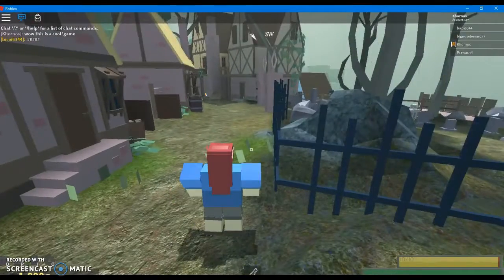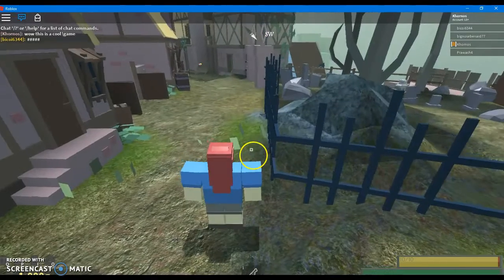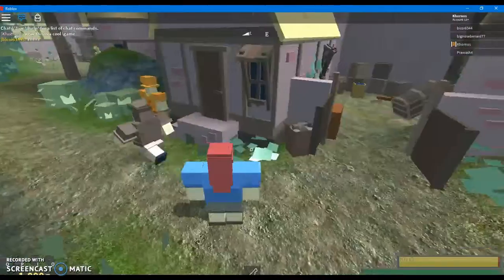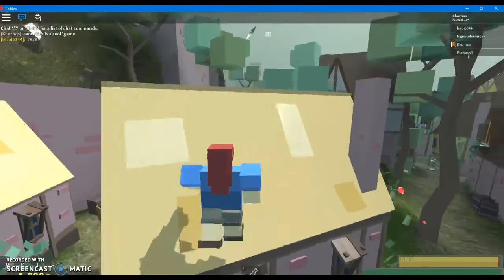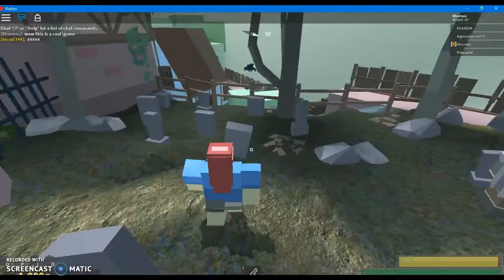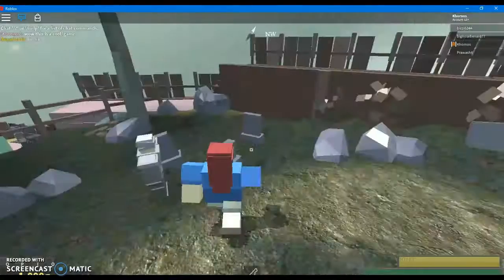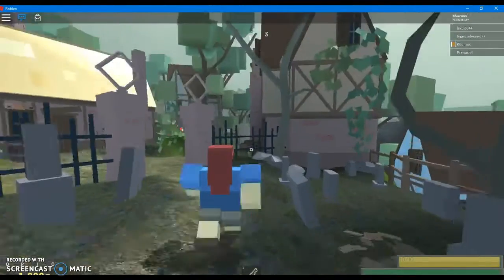A couple of things we're looking at — if you look at the top right here, you can see it has a little compass showing north, east, west. That's pretty cool. Not a lot of games have this unless they have a little radar. That's a neat thing.